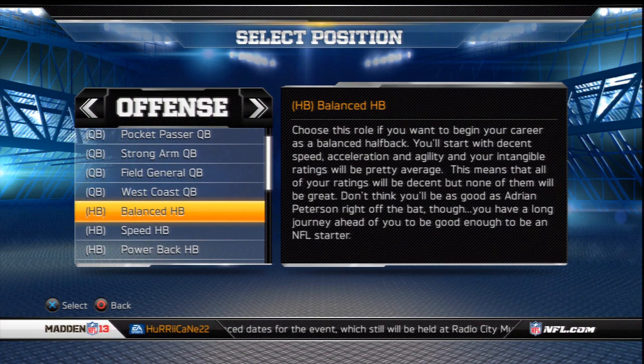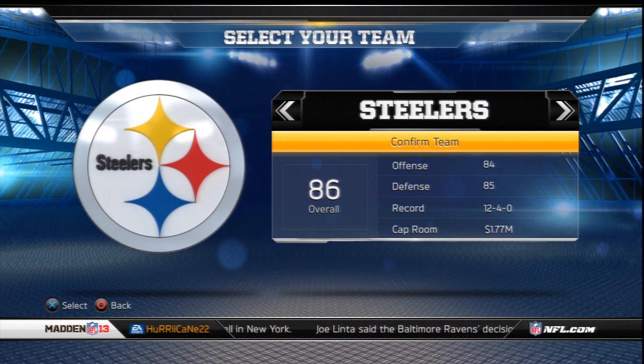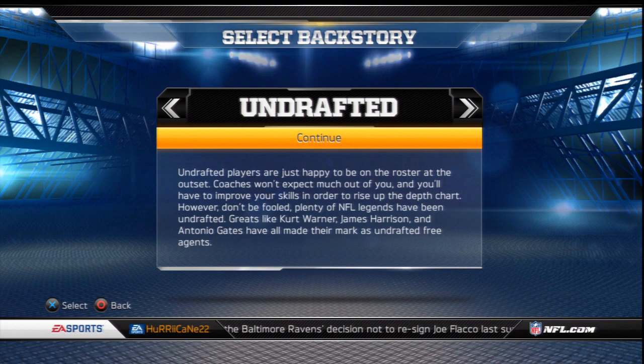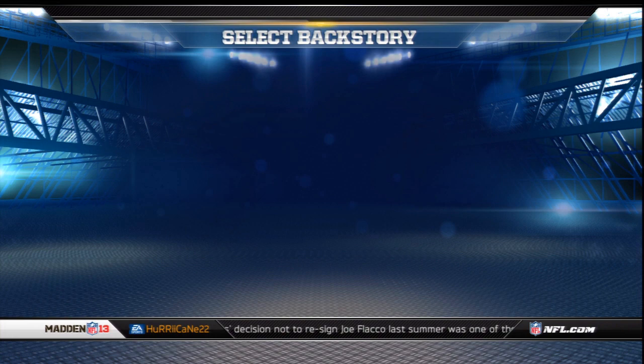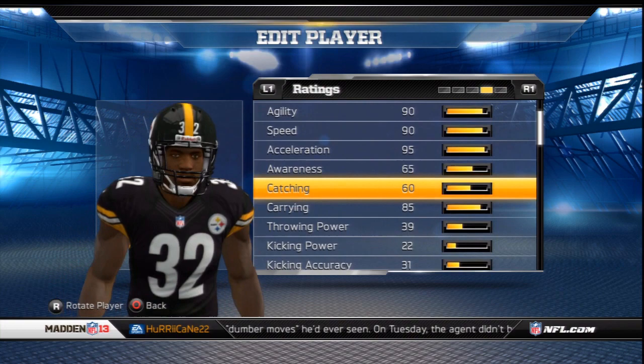When you start off Connected Careers in Madden 13, you choose the type of player you want — whether it's a balance back, a one-cut back — whatever your position is, there's a lot of variety. Then you get to pick the team you go to, and I'm not a big fan of that. I want to be drafted. I want it to be more of a random process where I go to a team that needs my player. Then you create your name and all your stuff, but you don't have to touch your attributes — that's all based on the template of the player you chose. I have an idea that kind of incorporates this but then builds upon it.